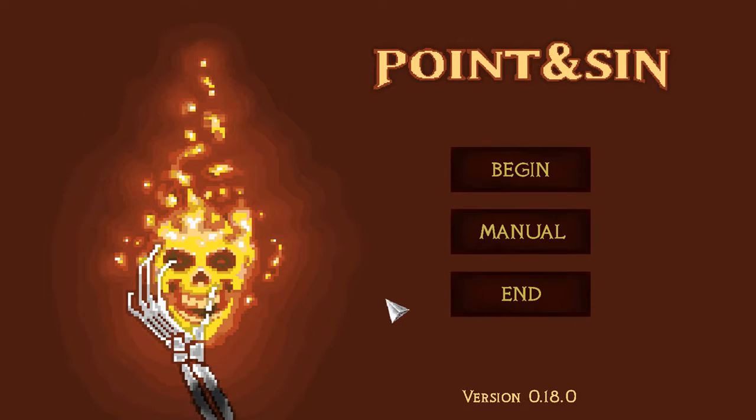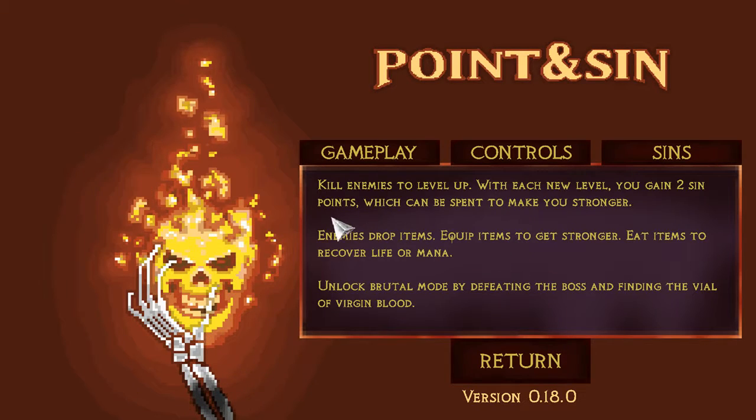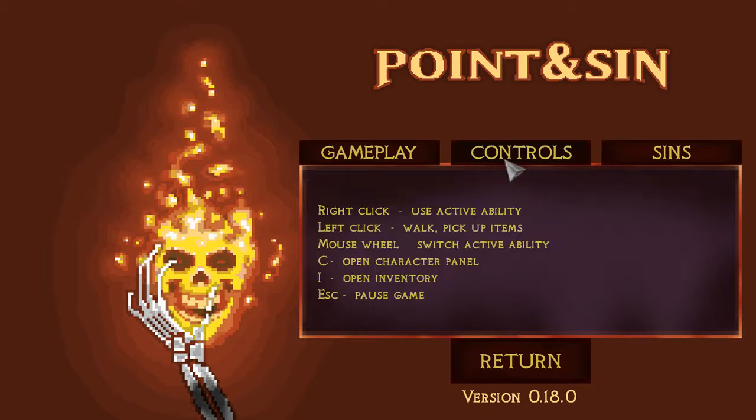Welcome everybody to Point and Sin version 0.18. Manual gameplay: kill enemies to level up. Each new level you gain two sin points which can be spent to make you stronger. Enemy drop items — equipped items get stronger. Eat items to recover life and mana. Unlock brutal mode by defeating the boss and find the virtual virgin blood controls.